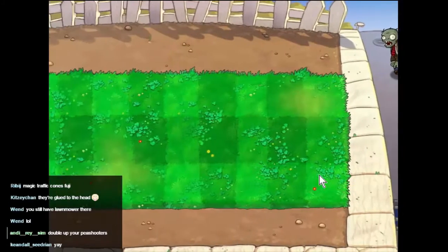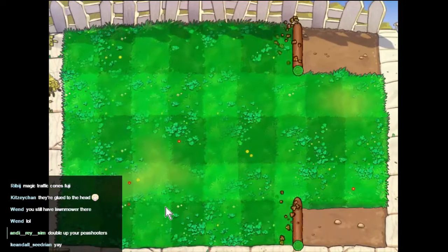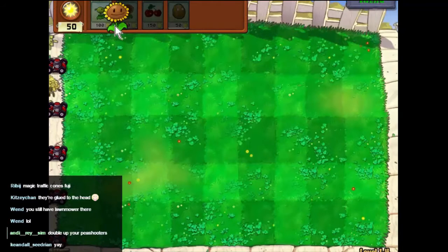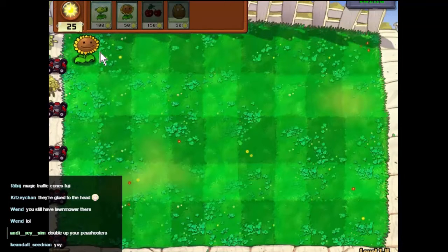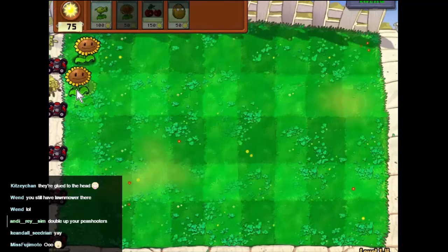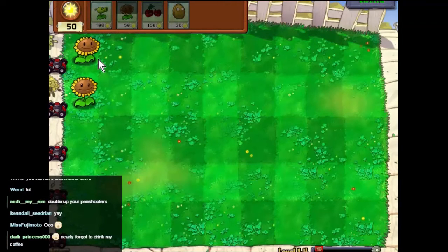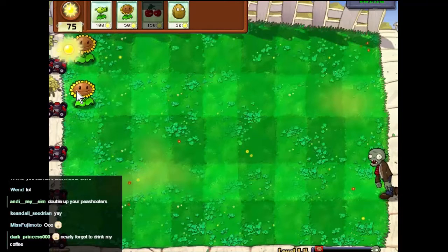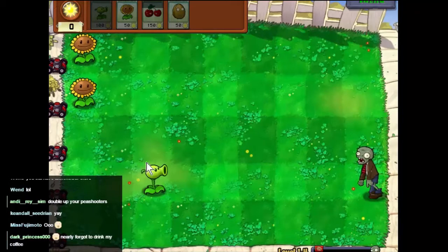Okay, so more zombies, but we've got five wide this time so we've got to defend more territory. We need to continue — I'm gonna get two plants and just start building up sunlight. Zombies are coming there.